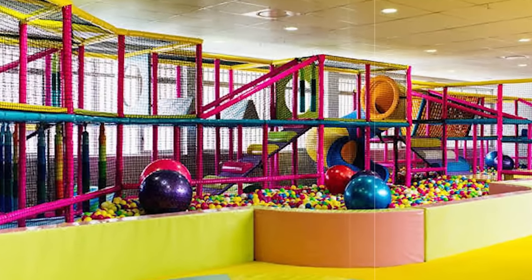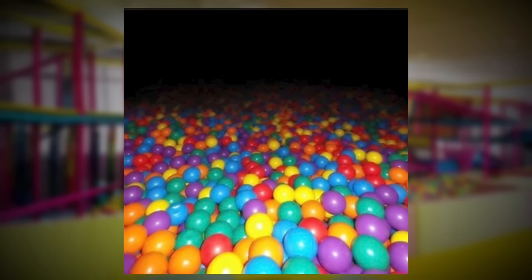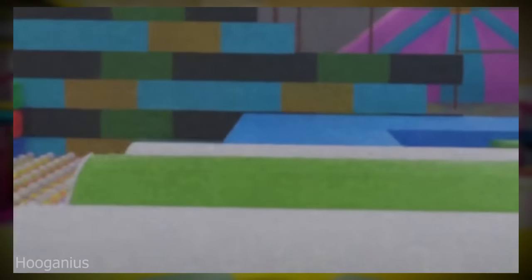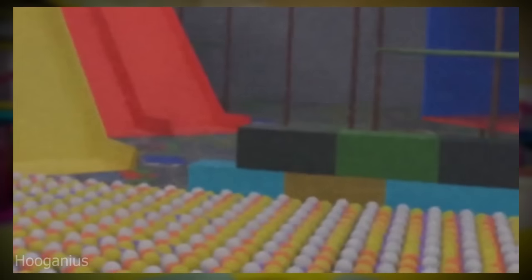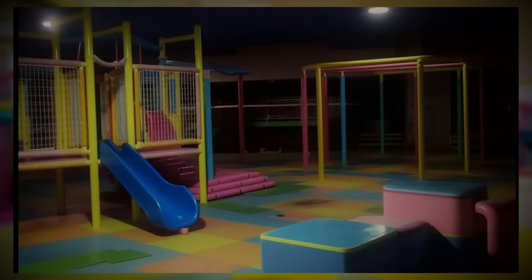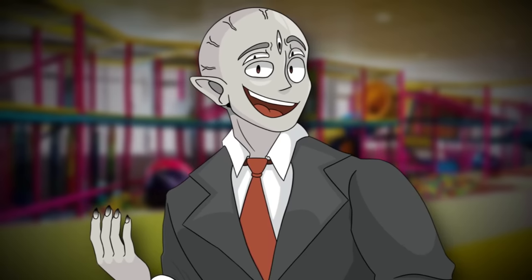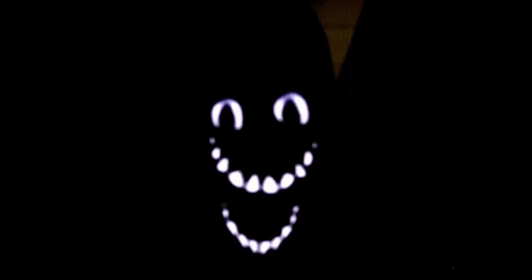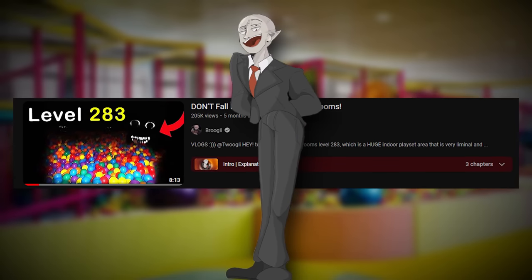The ball pits give off extremely unsettling vibes and are often surrounded with darkness. Sometimes the ball pits in Level Fun Plus are perfectly aligned — each ball stacked on top of each other to where it just looks like one giant ball pit cube. If you do see this, it's not a good sign because that probably means the entity here is near you. It is also not recommended to slide down a slide into a ball pit, because weird things like to hide in ball pits in the Backrooms, and we have to assume those things hide here as well.